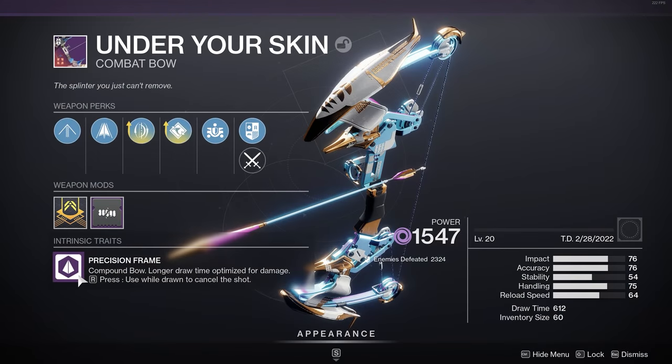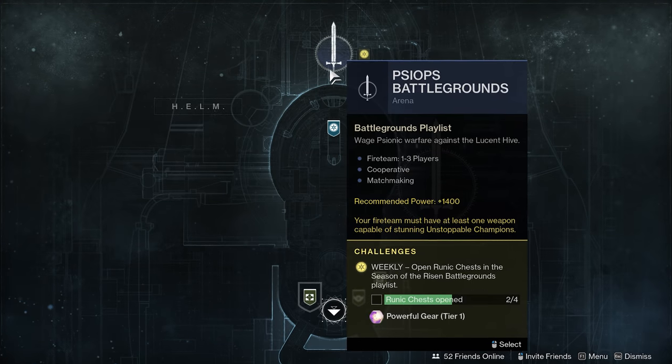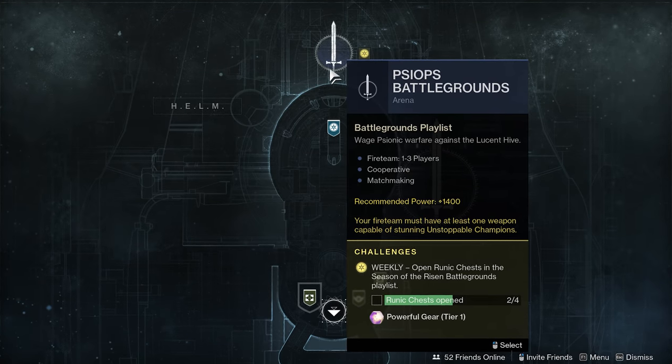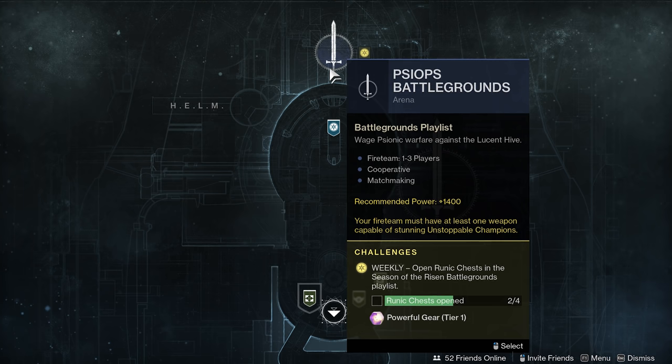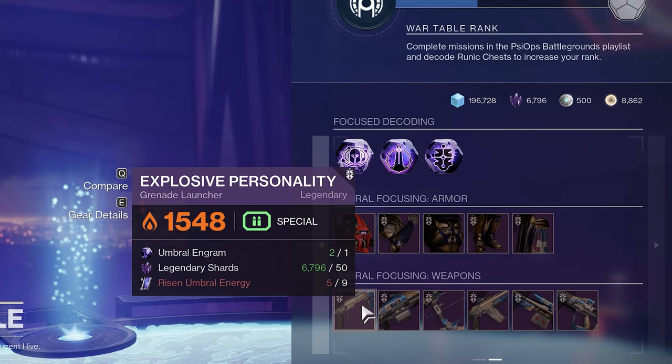It starts with this bow right here called Under Your Skin. This is a bow that you can pick up from the PsyOps Battlegrounds playlist. Upon completing the quest and unlocking it there in the helm, you want to choose the PsyOps Battlegrounds playlist that is in the helm.